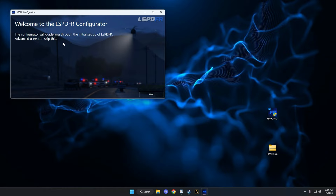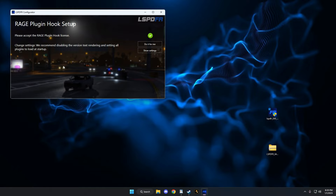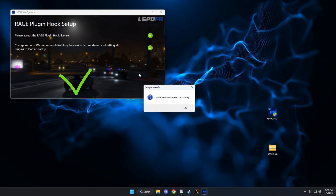The configurator will guide you through the initial setup of LSPDFR. Advanced users can skip this. Click next and you'll get a pop-up that says it recommends disabling the version text rendering and setting all plugins to load at startup. Go ahead and click 'Do it for me.' And that's all there is to it with the auto installer - click OK.